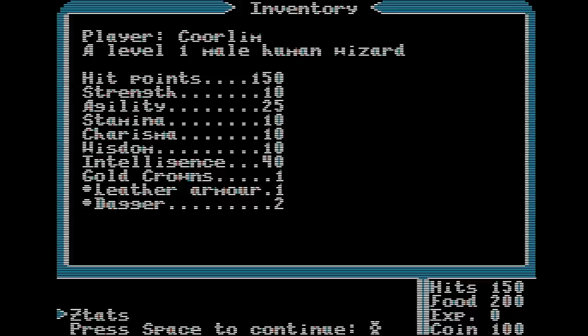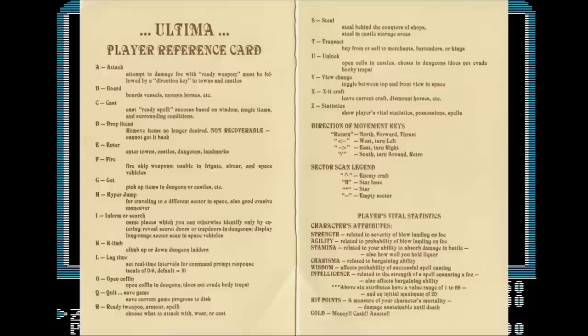The key we pressed to bring up the stat screen was Z, for stats — S is already mapped to steal, so Garriott chose Z. Many of the commands are simple and easy to remember: arrow keys to move, A to attack, C to cast a spell. But we have 20 different commands mapped to 20 different letters. Climb is K, B is board a boat or a house, E is enter, and X is exit, only used to dismount or disembark. Commands are kind of all over the place — I would recommend keeping a reference handy.